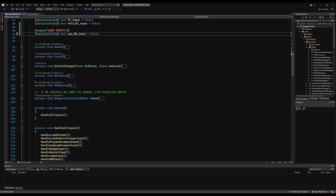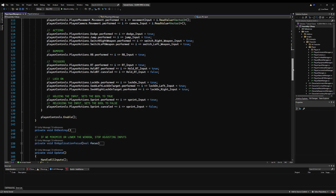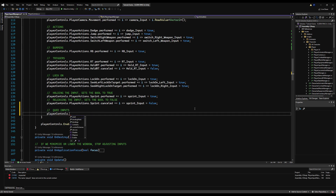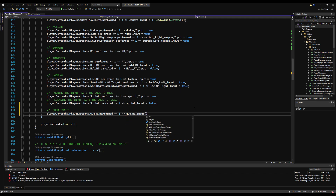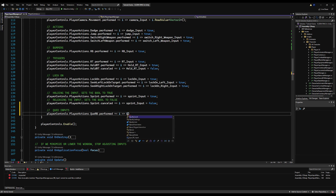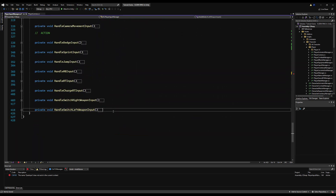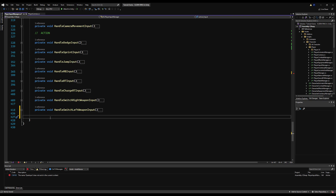Normally we'd go down on `OnEnable` and make a bool turn true when you press a button, but instead we're going to make it run a function. Under a comment for queued inputs, we'll write: `playerControls.playerActions.qRB.performed += i => qInput(ref qRBInput);`. The function doesn't exist yet but we'll write it now. If you don't know what pass-by-reference means versus pass-by-value, a quick Google or YouTube search will explain it, but I'll give a simple explanation as I write it out.